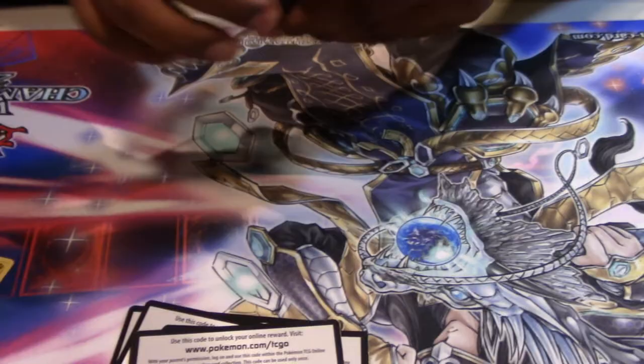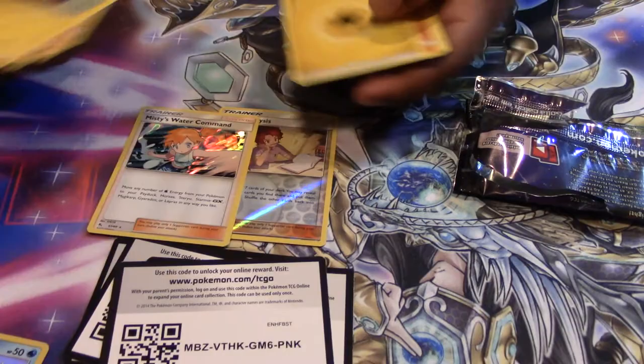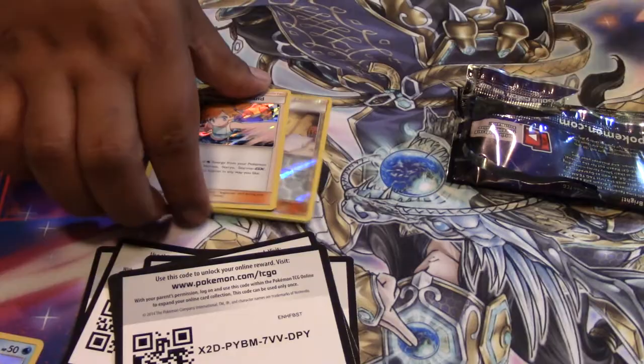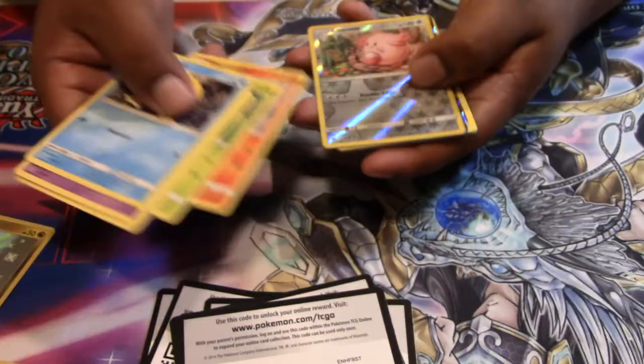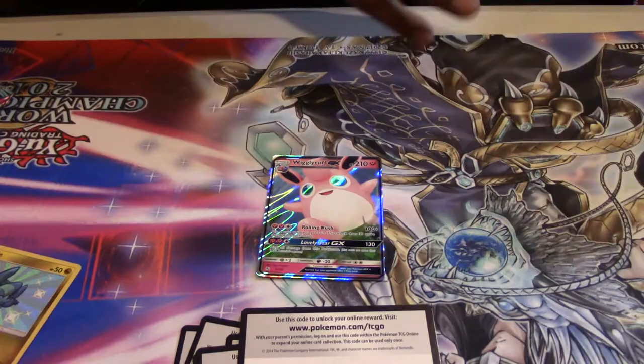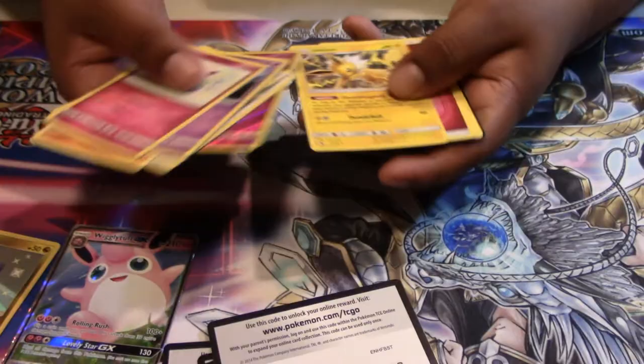I'm going to go a little quicker on this one. We got another Full Art — pretty good. We got a Hollow Misty's Water Command. I'm a big fan of all the Misty cards since I collect them. Not quite sure what that card does but I'll read it when I'm done. The Jolteon GX — our first one I think out of everything. I don't mind getting one of everything, but hopefully we don't get too many Jolteons. We have a Jolteon with the rare. Probably should have been a Hollow.